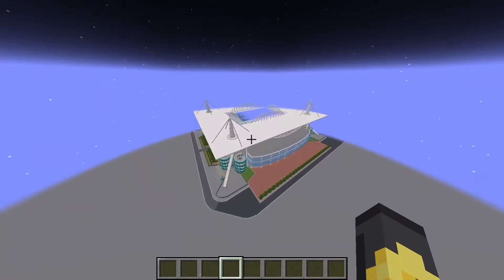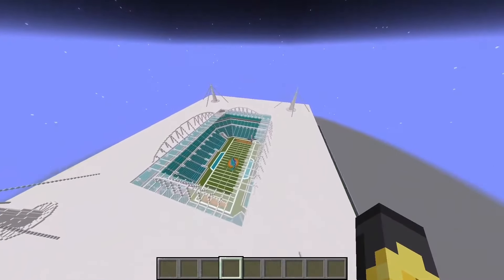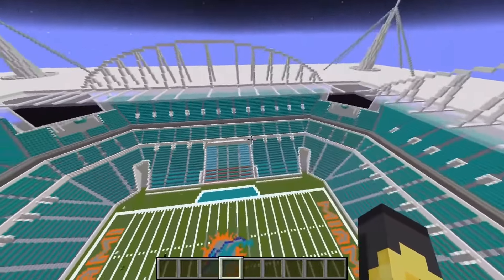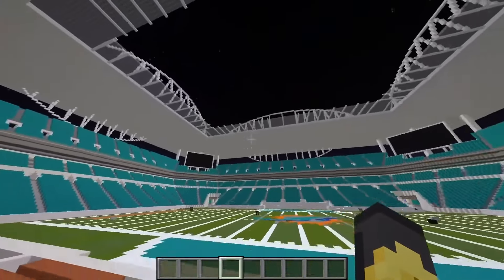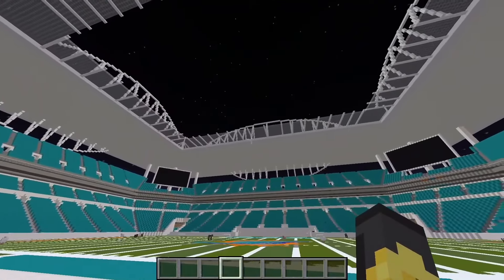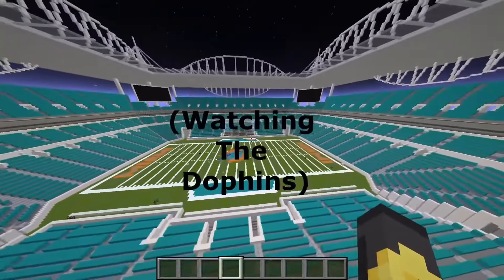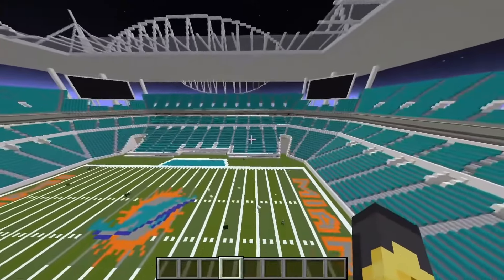Second on our list we have Hard Rock Stadium of the Dolphins. On first glimpse the stadium actually looks a lot like their offense — it probably looked really good back in the '70s but has slowly gotten worse. On the inside there's a big sunroof, and like the Dolphins' defense it only covers half of what it's supposed to. I do like these blue seats — it kind of looks like the crowd would be sitting in an ocean. Overall not a horrible stadium but it could be better.